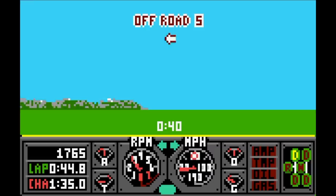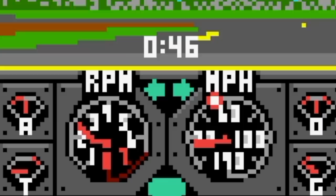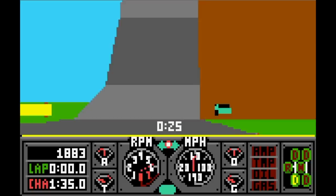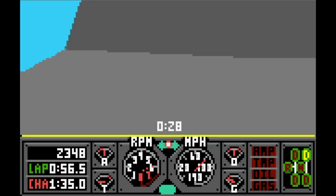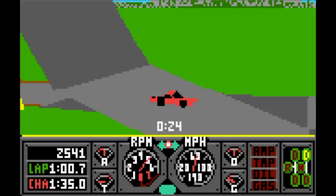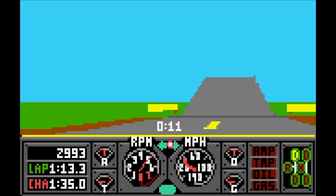They try to compensate for the bad steering by having a little dot representing the position the steering wheel is in, but this is a video game — you need to look at the road, not a little dot. Good luck getting through the loop. You'll likely drive off trying to compensate as you need to steer as you go through it. I'm trying again and again and I just can't make it. It is extremely frustrating. I finally made it through the loop, but I've got to admit I was never able to finish either the stunt track or the speed track. There just wasn't enough time due to all the crashes and off-road exploring.